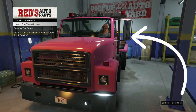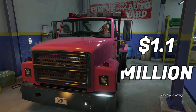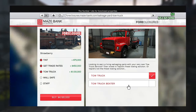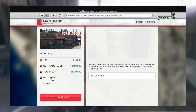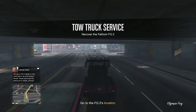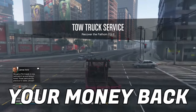Is the new tow truck business worth it? Inside the salvage yard you have to pay 1.1 million dollars for the upgraded truck, which does go faster and looks nicer. For about six hundred thousand dollars you can get the slower tow truck. If you're doing it anyway and have the money, I would get the faster one just because it's easier all around.